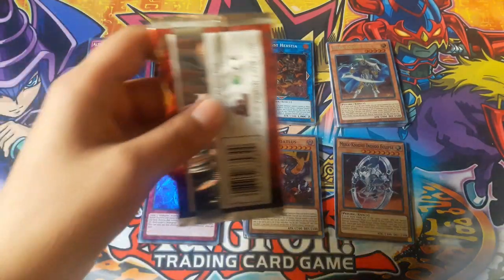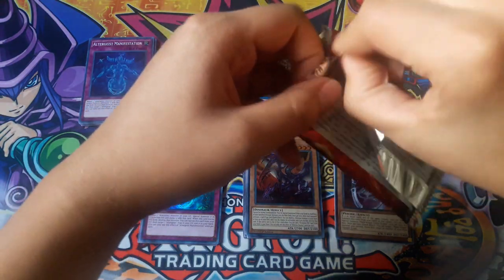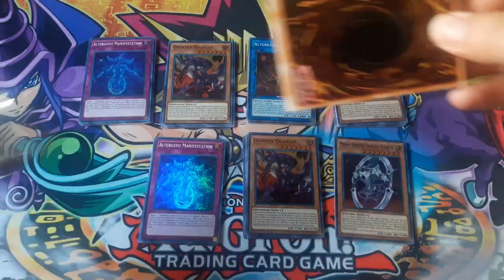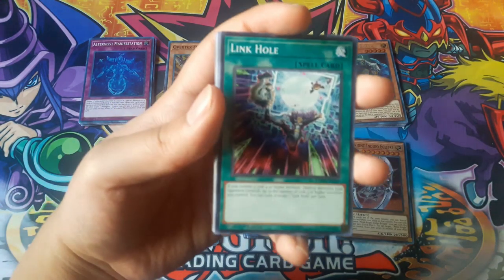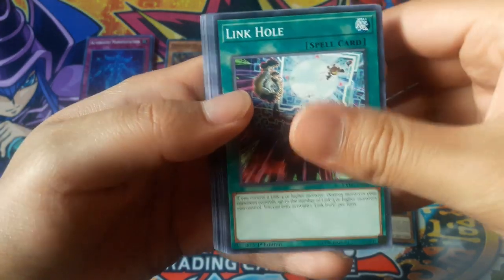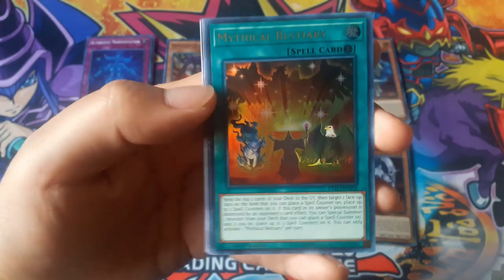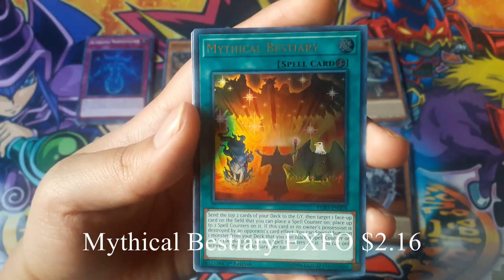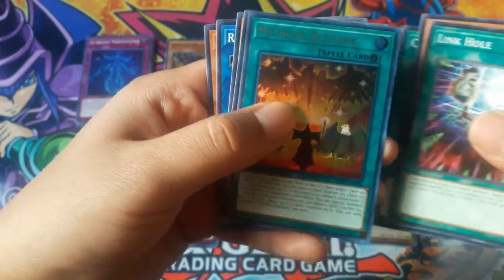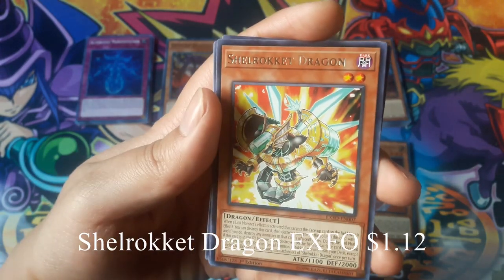Now for the last pack. Hopefully we can get something above a super rare. Link Hole. Mythical Visteria for an ultra rare. And Shell Rocket Dragon for a rare.